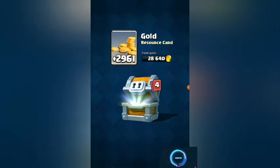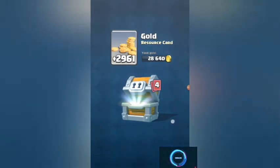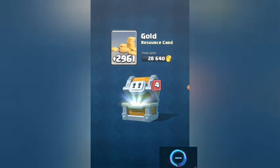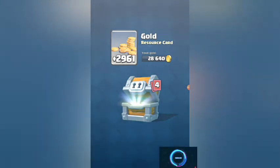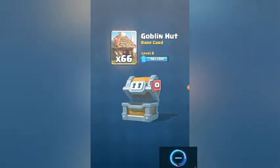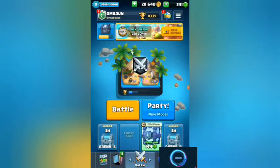Hey guys, on here and today we'll do another Clash Royale video. I'm opening a giant chest and I also have a mega lightning chest that's not done yet, so I might open it in the next video. We got 2961 gold, that's quite a lot - 66 commons, one epic, 206 royal giants - are you kidding me? And 66 goblin hunt. I'd say that's a good deal. The next chest is going to be nice and juicy.